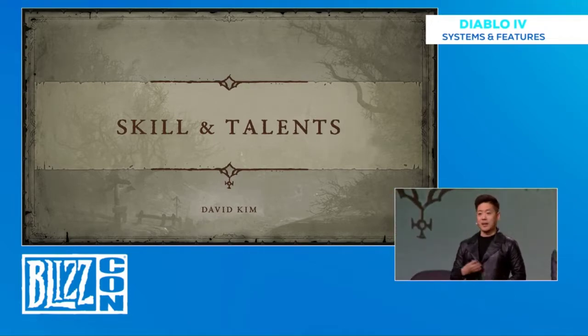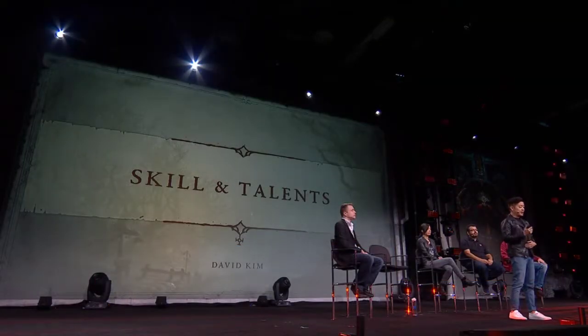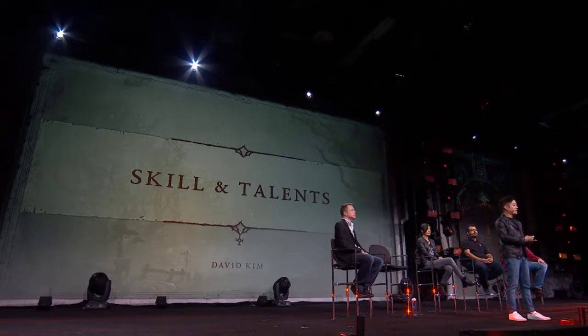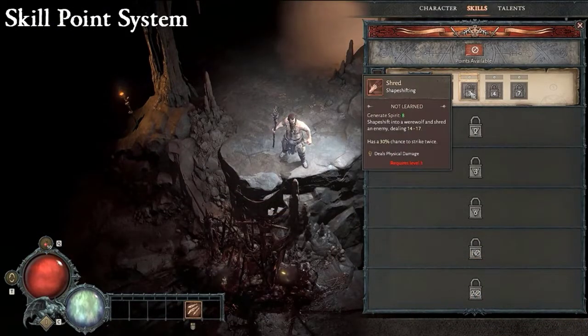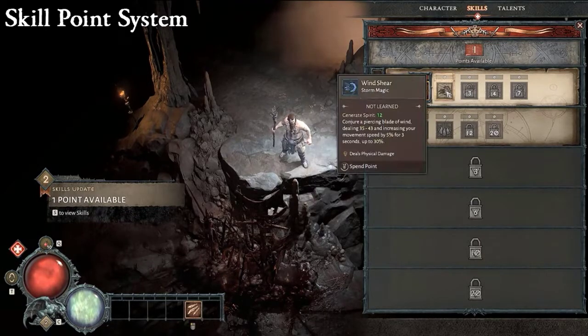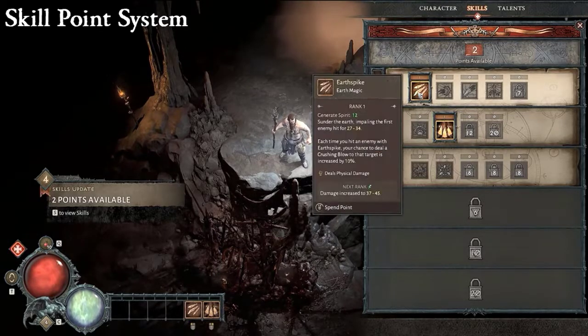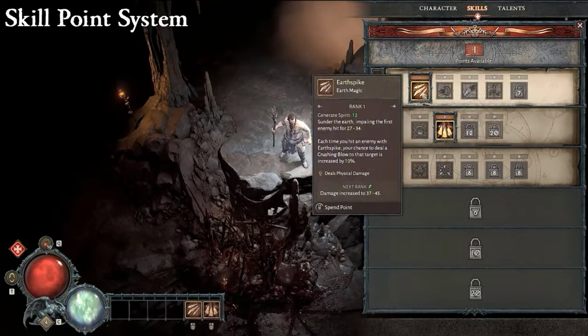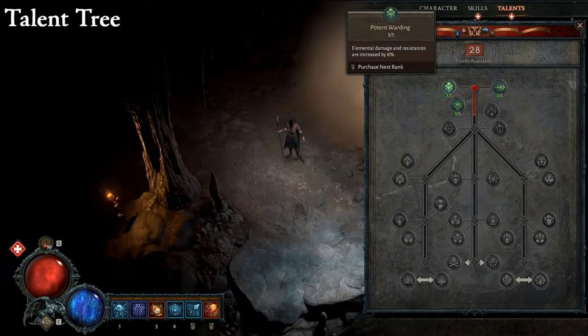Let's talk about the skill point system and the talent tree system — two different systems every class in Diablo 4 will use. The goals are an increased sense of power progression during level-up and great player choice and customization. As you level up, you gain skill points to spend. You can use them to unlock brand new skills or to rank up existing skills to make them more powerful and unlock new choices within that skill. You can also find skill point tome items in the world to gain additional skill points.